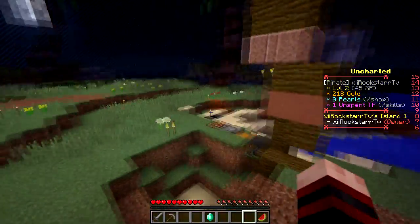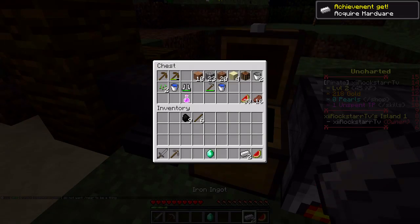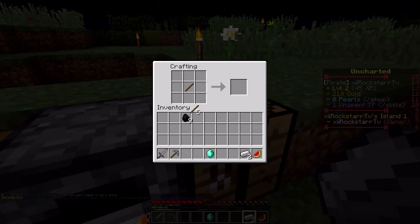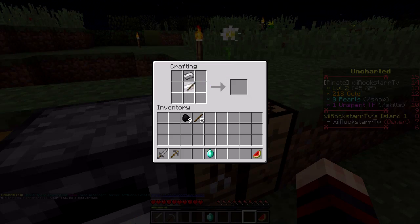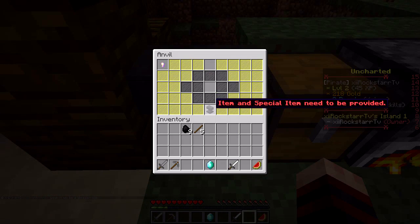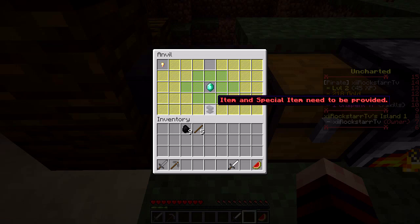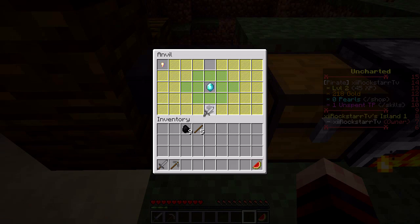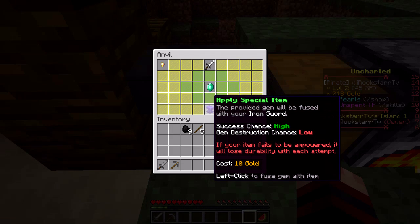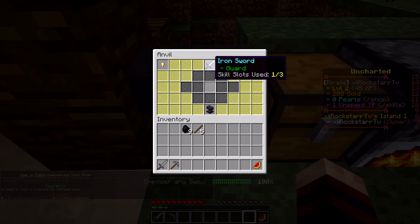I'm tired of getting blown up all the time — there's something somewhere lurking and it's just going to blow you up. Let's grab our iron and make ourselves the sword. We've got an iron sword and now we're going to empower it. No gem or runes selected — guard sword. Special item needed to be empowered. Apply a special item, it has a high chance of success and a low gem destruction chance. Let's right click it — and we get guard!